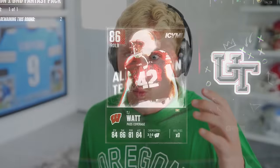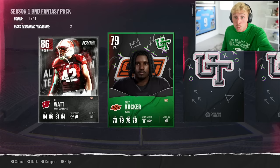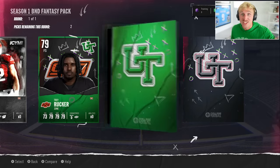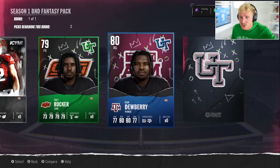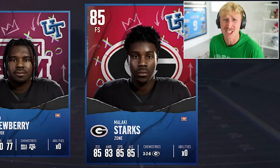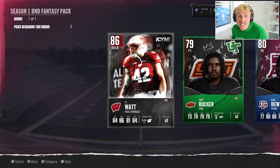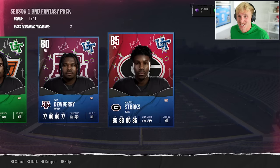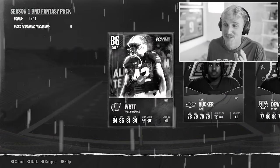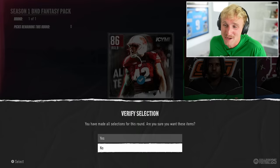Oh my god, I actually just pulled that — I was starting to think that might have been guaranteed. This is a 79-plus pack. Malachi Starks — what is this pack? TJ Watt is one of the best outside linebackers in this game, and Malachi Starks is one of the best free safeties. This is an unauctionable pack — these are insane pulls, I'm so happy to have them. But I literally could have sold those two combined for about 600 or 700,000 coins. It's still insane though — this team is going to be very competitive. I love how they call TJ Watt a pass coverage linebacker, by the way. I am offended by that.